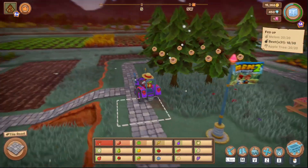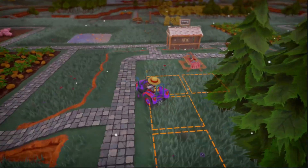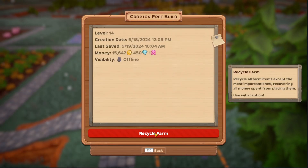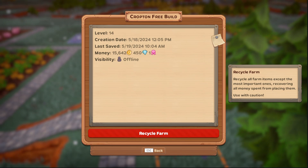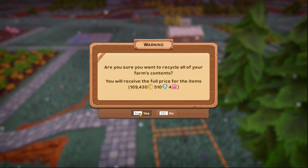Salve citizens, welcome back to a little bit more Farm Together 2. So within farm settings, there's a recycle farm button. It says recover all farm items. It warns that some important items should be used with caution. We're gonna go ahead and do this and see exactly what it does.